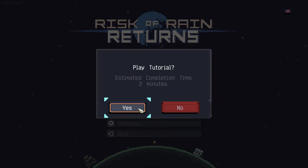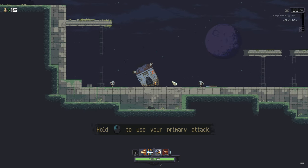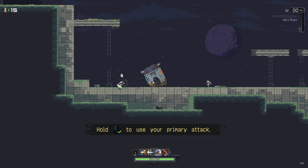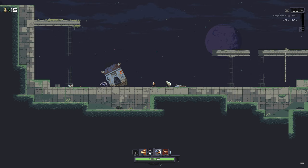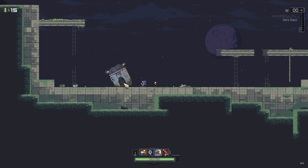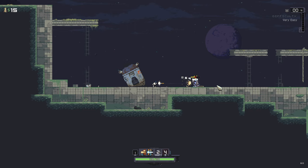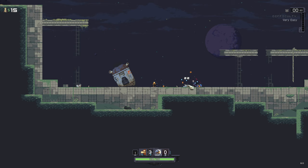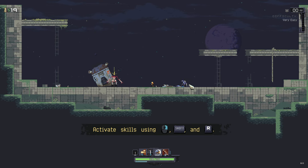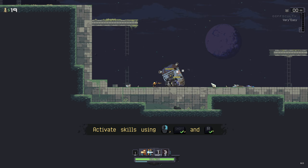We'll do the tutorial, why not? We start off as Commando here and we can shoot at things like this, and then we've got a right-click ability. Boom. So this is all pretty similar to what we know and love. I can walk through enemies — I don't take contact damage, that's good to know. I'm liking this, this is feeling good.